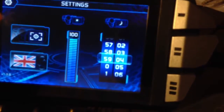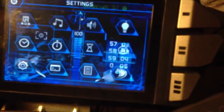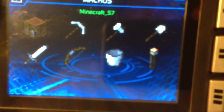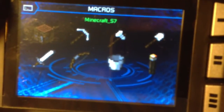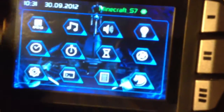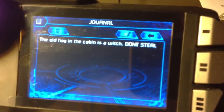In the settings, you can set a sleep timer for the display, adjust brightness, and configure country settings. The programmable macros section is currently set for Minecraft, and you can see the custom icons available. It comes with presets for Star Wars: Knights of the Old Republic, Diablo 3, and Starcraft 2, with each setting providing new commands and icons so you can click them directly instead of finding them on the keyboard.